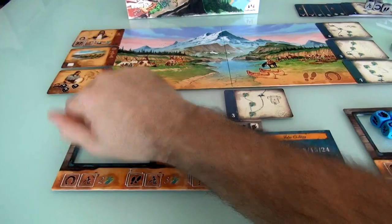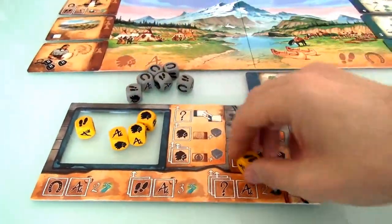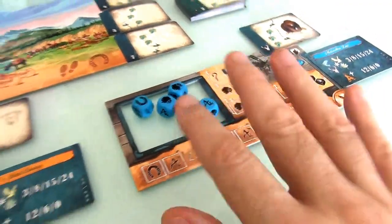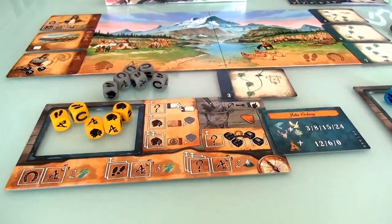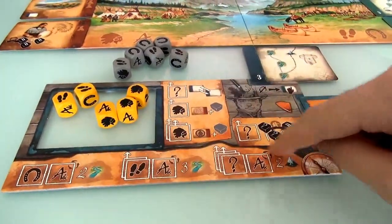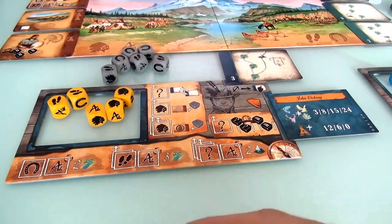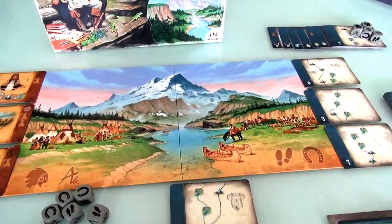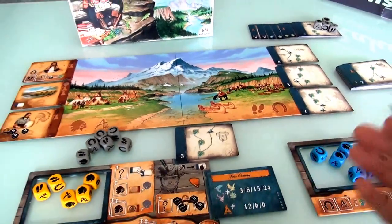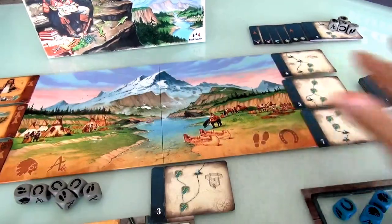I'll be the first player. On my turn, I either spend some of my dice to do one of the various actions available, or I recover dice. As I use dice, they get spent and end up resting on the main board. On a turn, I'm either spending dice or spending my entire turn recovering resting dice. At the beginning, there are no dice to recover, so I'm going to go ahead and spend some.